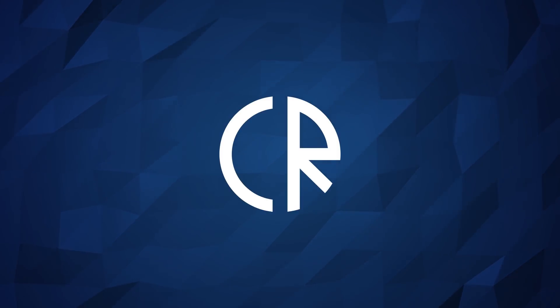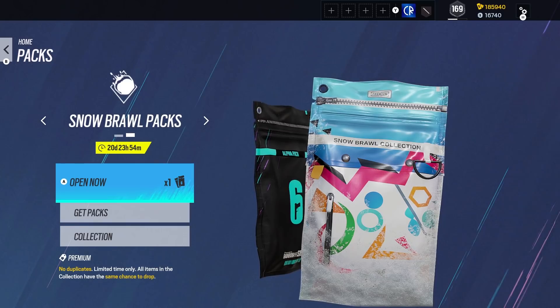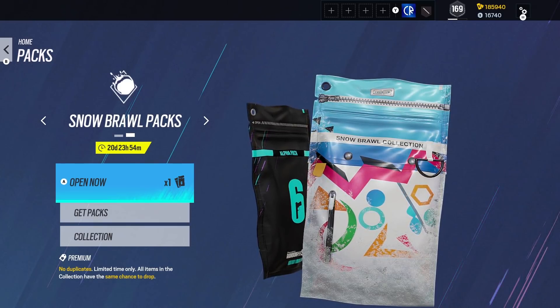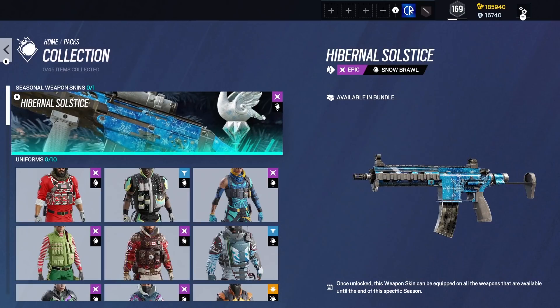Hey guys, it's Cora Ross and welcome to Sixth News. Today we're checking out the new paid packs for Rainbow Six Siege, which are dropping with the Snow Brawl event today. I've got one just for logging in, as usual, and you'll better get one from a challenge as well. Let's take a look at the collection.